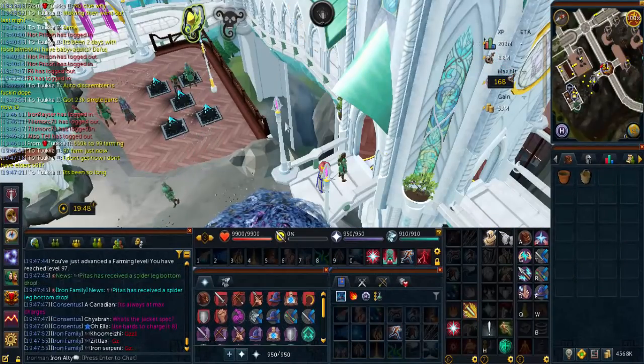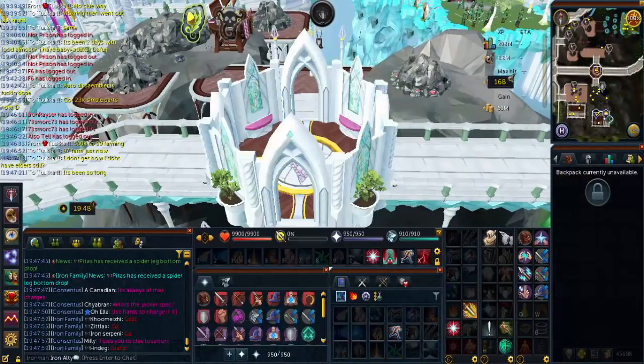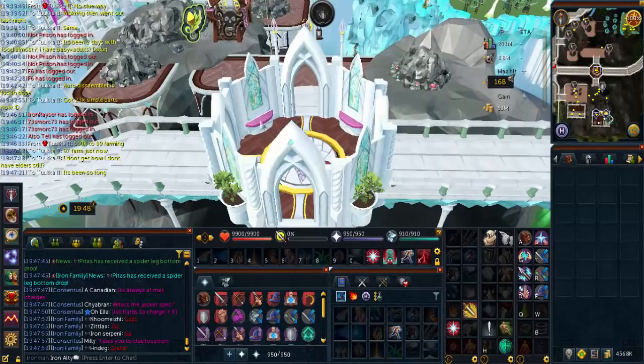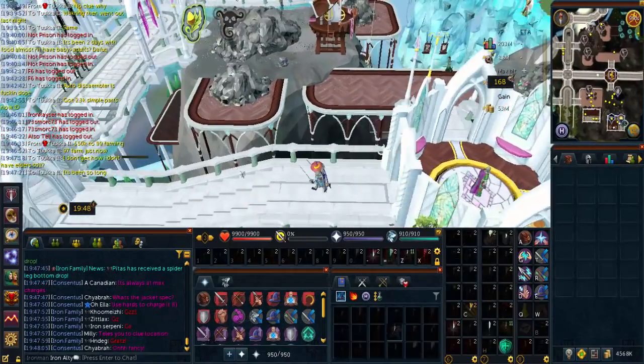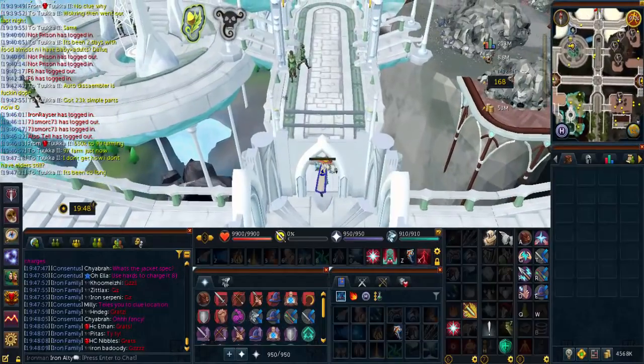We sort of just caught the last little moment there of the level but we have just hit 97 farming. Very nice - two more levels to go. And there we are, 99 farming! Pretty much all from player-owned farms and just magic seeds we get from PVM.